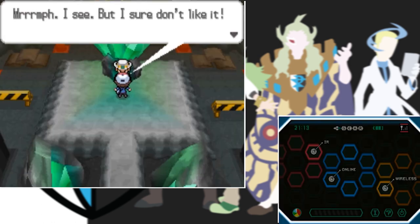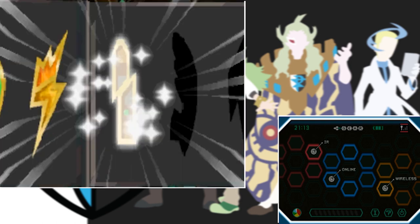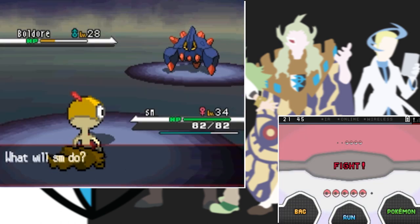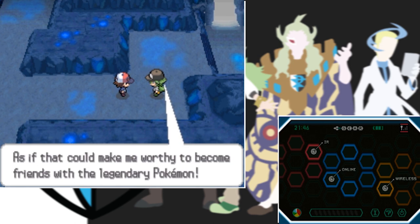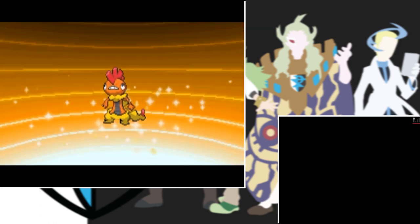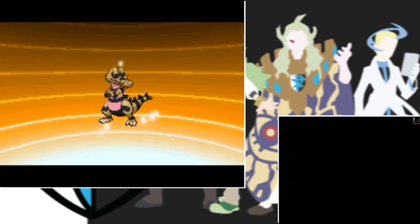After exploring a cave we try to leave but N is waiting for us again. He's using weak Pokemon from that area so it's way too easy and not worth including. After clearing all the trainers in the next few routes, my Scraggy finally evolves into a Scrafty. And my Krokorok also evolved into a Krookodile.